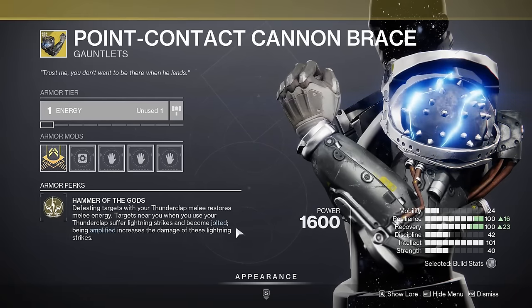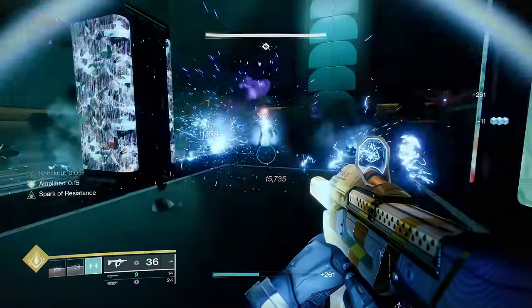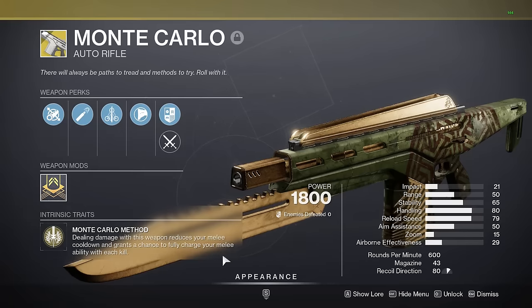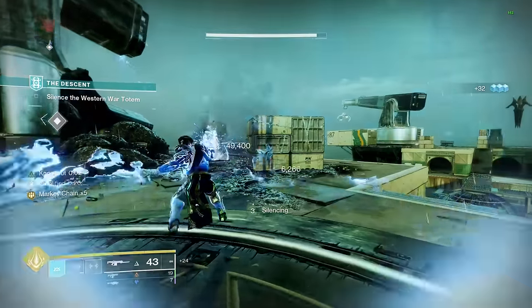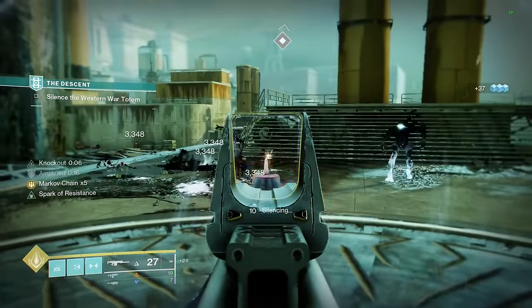Point Contact Cannon Brace makes your Thunderclap melee go from this to this — big difference. So we're pairing this with Monte Carlo to get melee energy just by dealing damage with it. This allows you to spam these overpowered melees and wipe out hordes of enemies with each punch.